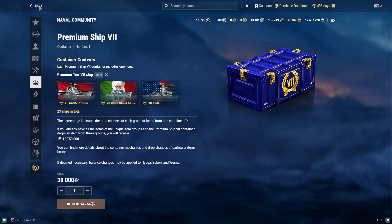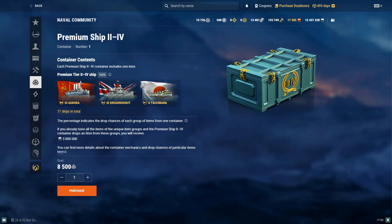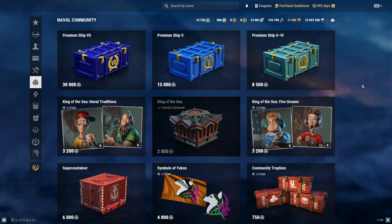This feels expensive. And if you already have all the items in the premium ship container, you get credits. It used to be doubloons, so that was an easy way for people to farm doubloons — just buy some of the premium containers they had here. So you'd just pick up this low tier one for 8,500, and then you would just get doubloons back. But we're going to kind of figure that out.